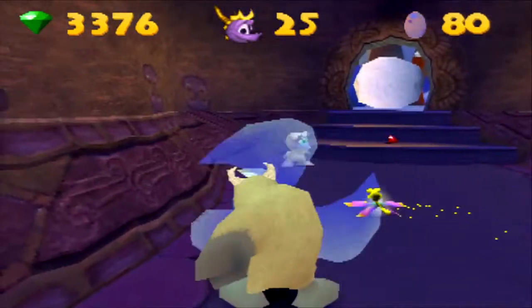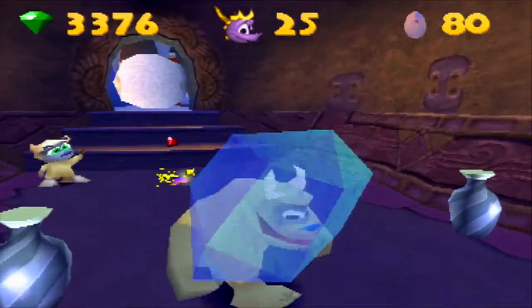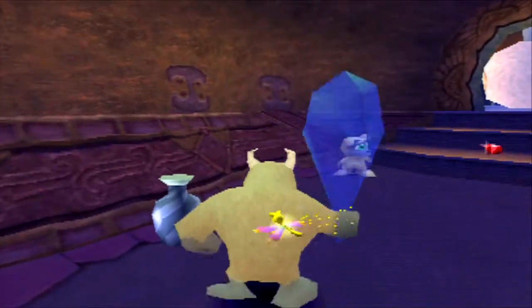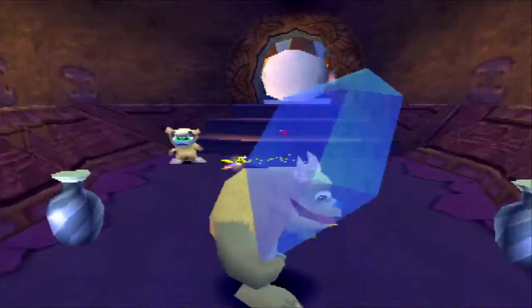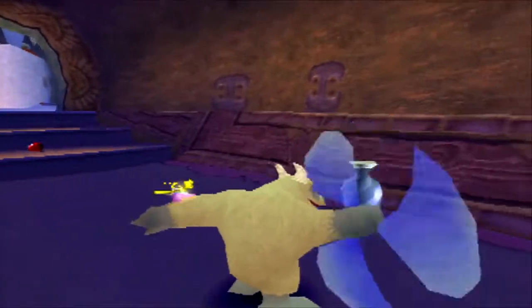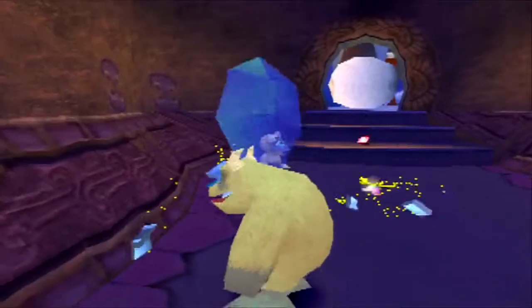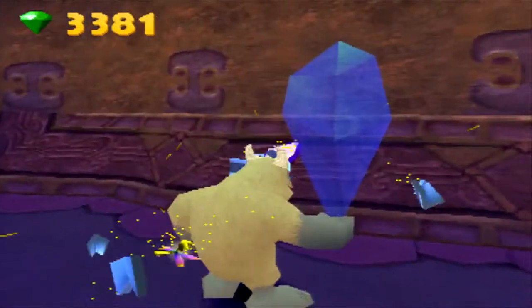So, this is Bentley's Outpost. Bentley is quite an interesting character. He actually has a couple of different moves. This is why I use Square — you may not see it as that useful, but trust me, it is.